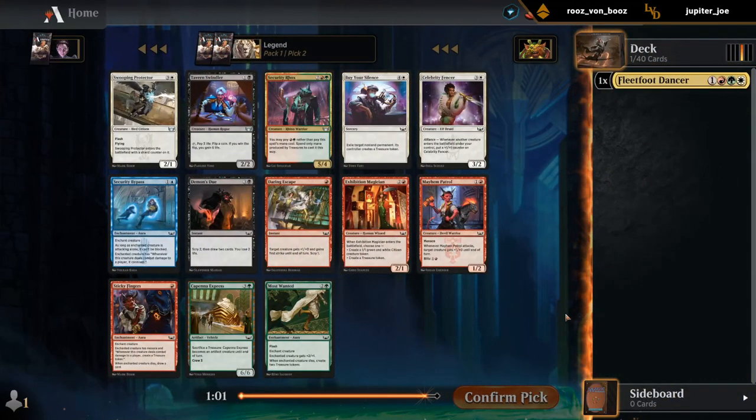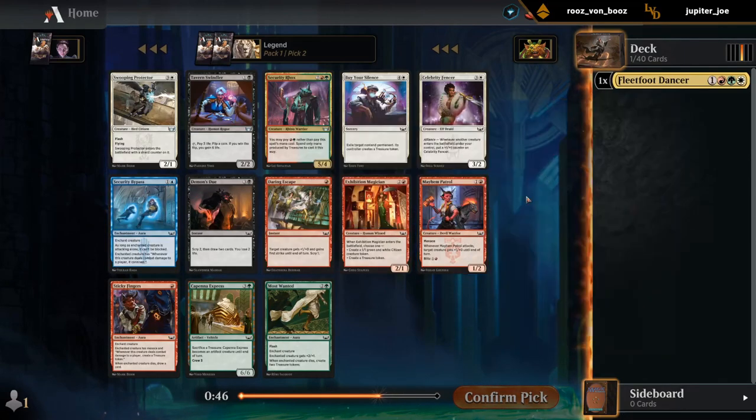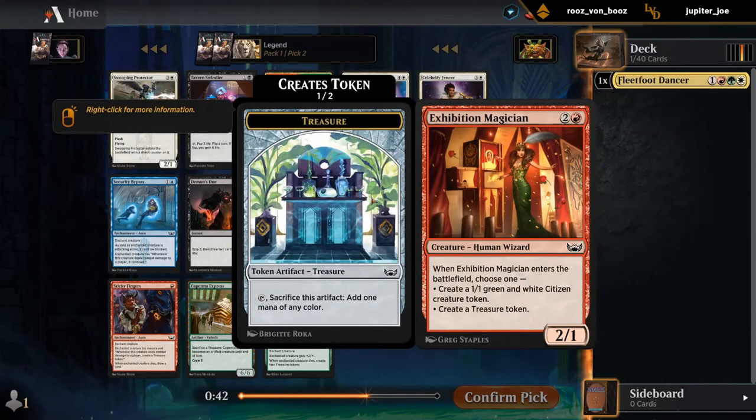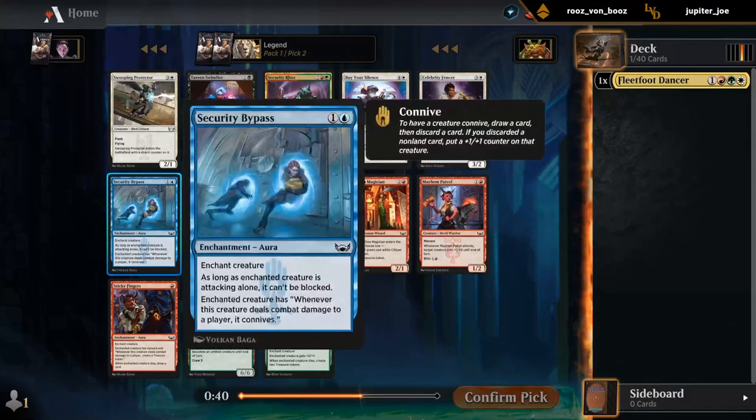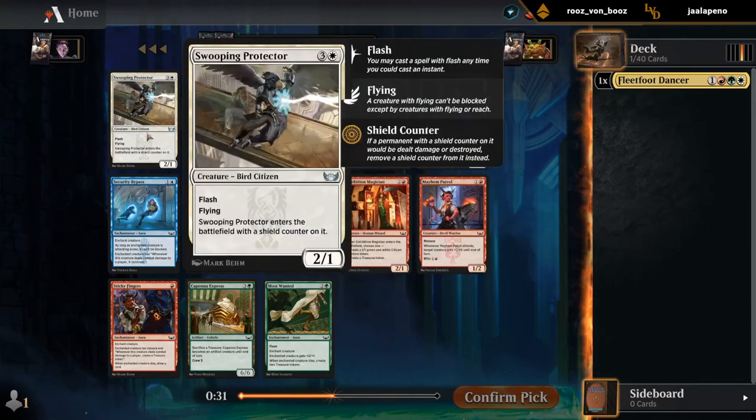Next up, got a solid 2-drop in Mayhem Patrol. We maybe want to set up a red-based aggro deck that can splash Fleetfoot Dancer — maybe red-white or red-green. Exhibition Magician is always reasonable. There's the Bypass that would have combined with Virtuoso from the previous pack. And Security Rocks if we want to go deeper into treasures — don't think I need to prioritize it now.